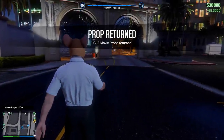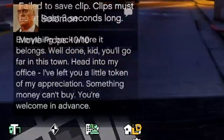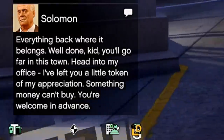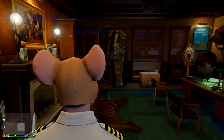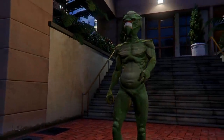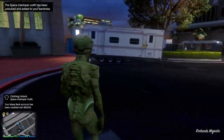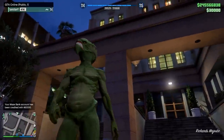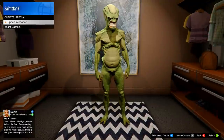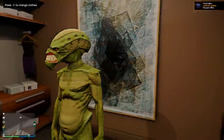That is where you find all 10 of them. Once you find all 10, you get a text at the bottom left from Solomon telling you to head back to his office. Go inside and he leaves you a little present — open the box, and you are now an alien. This is the same alien you can get in single player, but now you can get it in online.